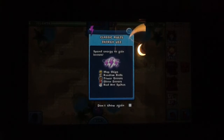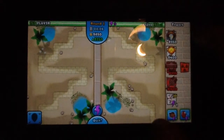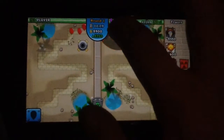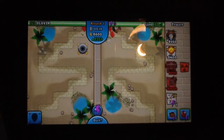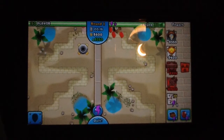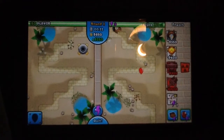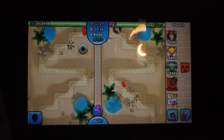Let's start. I'm going to put a Monkey Apprentice in the corner right there. I'm probably going to sell it later because I want to get in a bunch of Heli Pilots and that will just Shrek everything. One got by, so we have to save up.